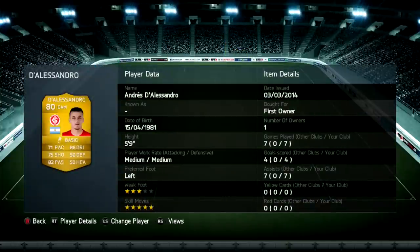At CAM we have D'Alessandro. I put him in there because he's all I had in my club, but he surprised me — seven games, seven assists and four goals. His shot is deadly. Five-star skills, OP scoop turn, goal. He's got 80 passing and he just picks out Zarate and Milito every single time.